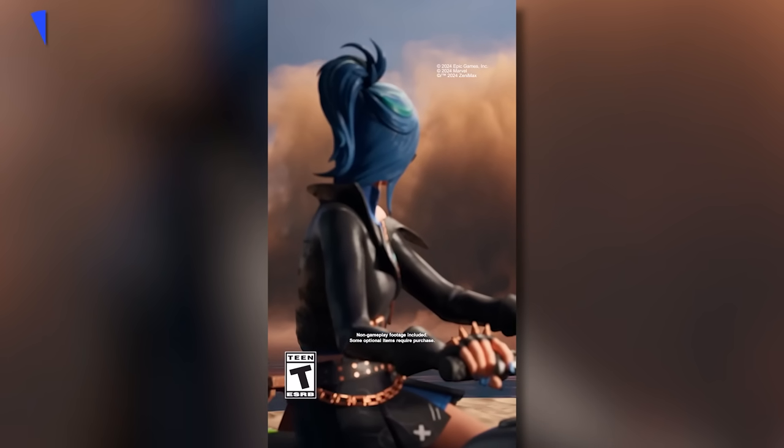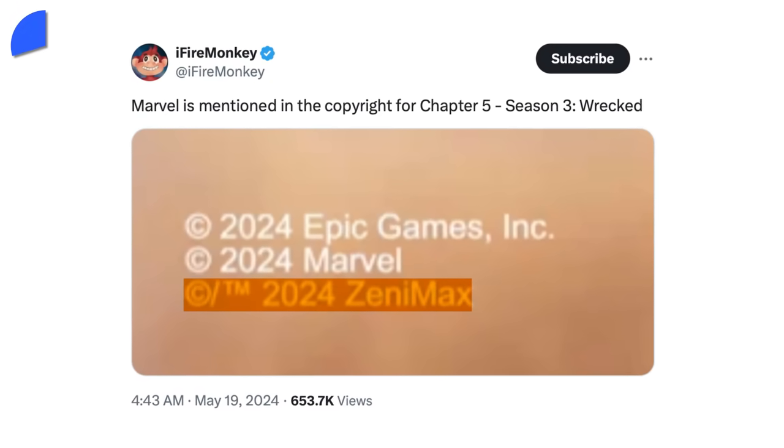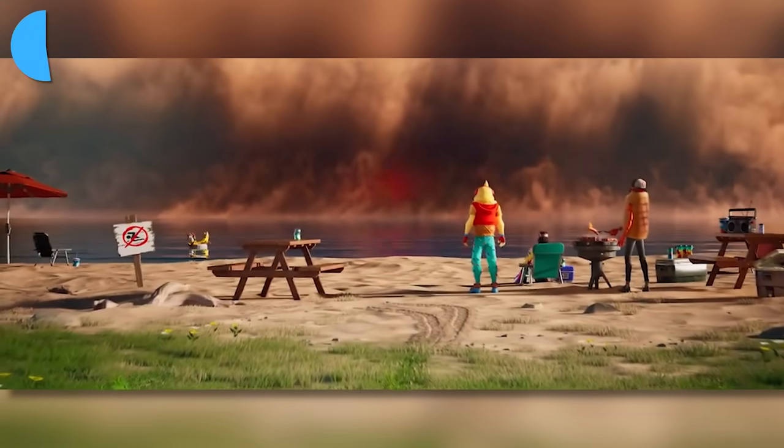In the cinematic's final reveal, Epic also revealed something major. In the mobile version, you can see a copyright for ZeniMax, the creators of Fallout — a collab we'll talk about later — but also a Marvel copyright, confirming that a Marvel skin is going to be hidden in this trailer or just arriving next season.